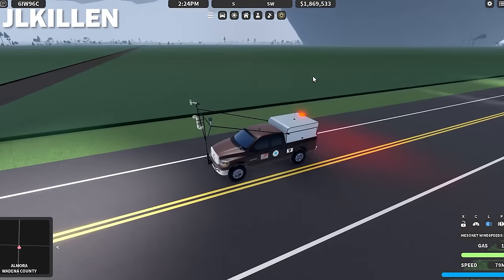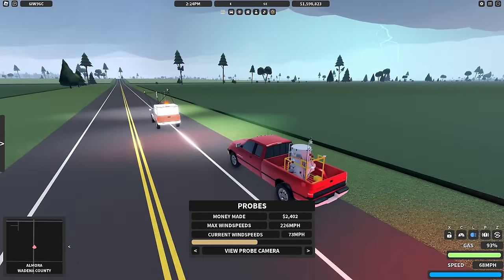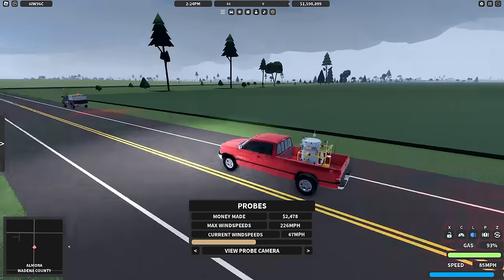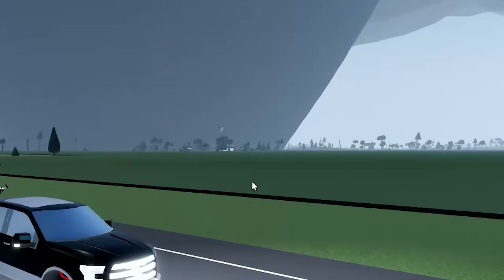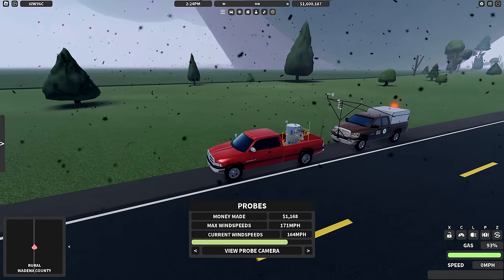Somewhere up here we should see a road to the right. That dirt road might be risky — it's going to come right through here regardless. I think we should deploy here. All right, I'm deploying the last probe. It's going to a northeast direction. We should go down south. Look at that — there's already some damage going off. Whoa, I just saw a mobile home get rolled. Oh my God. It's actually a tornado emergency now — I assume because it's kind of near Hazleton. I've got to get out of here. I think my car's going to get pulled in.